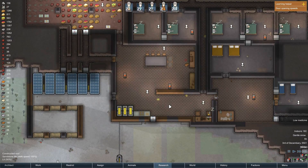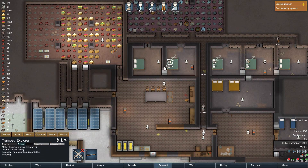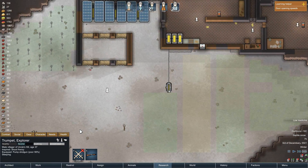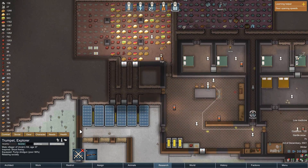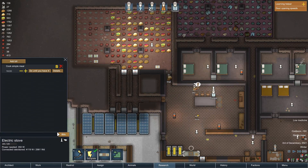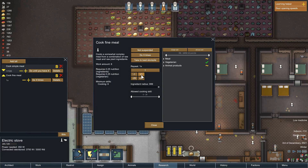Do we have a gross scale of eight? Yes. So next season we can start producing our own medicine. I'm going to add fine meal details — meat, vegetable, animal products.